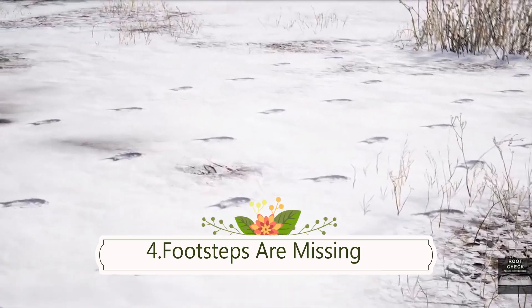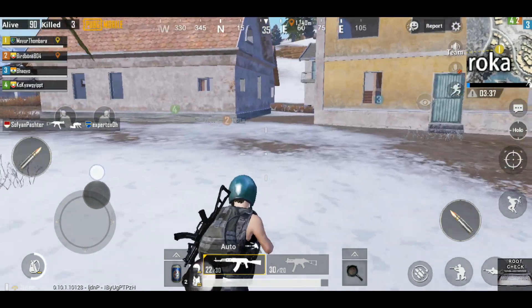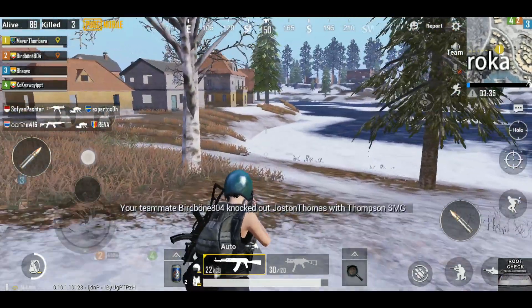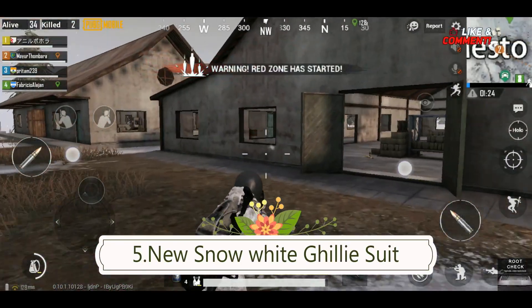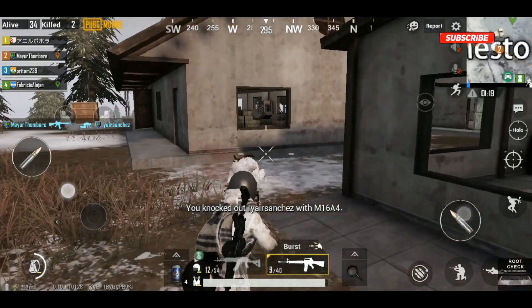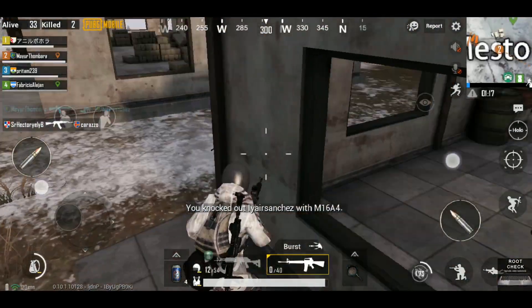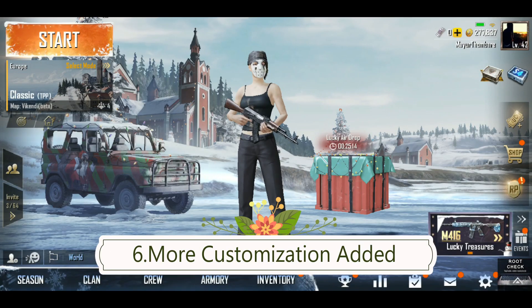On the PC version of the Vikendi map you get footsteps, but in the mobile version you don't get footsteps — this feature is expected in future updates. Also, the ghillie suit has been updated and is now snow-white in color, which helps you hide in the snowy environment.